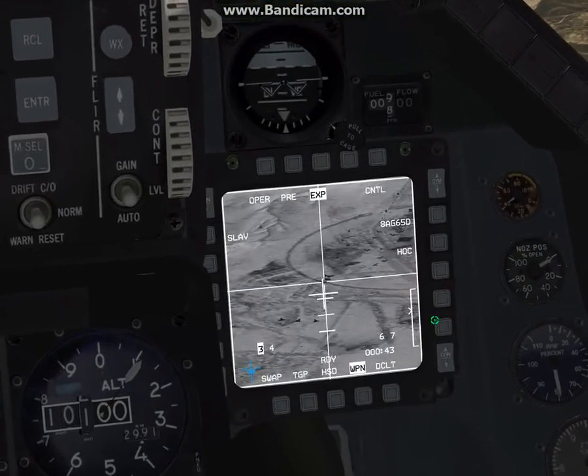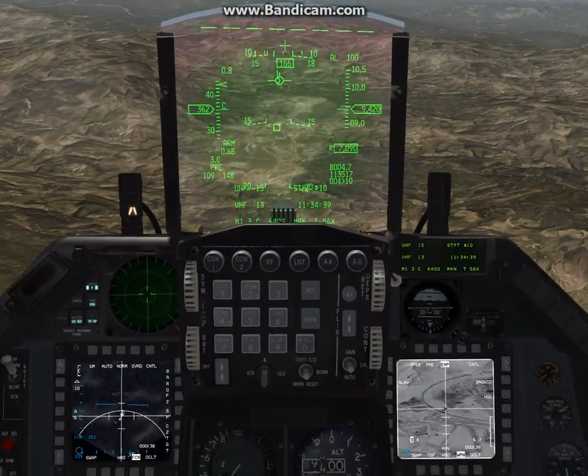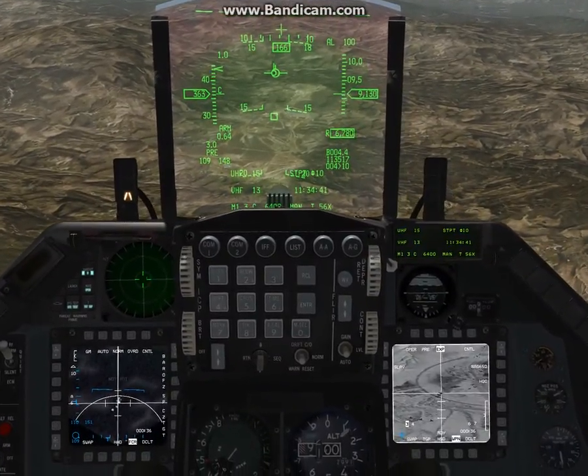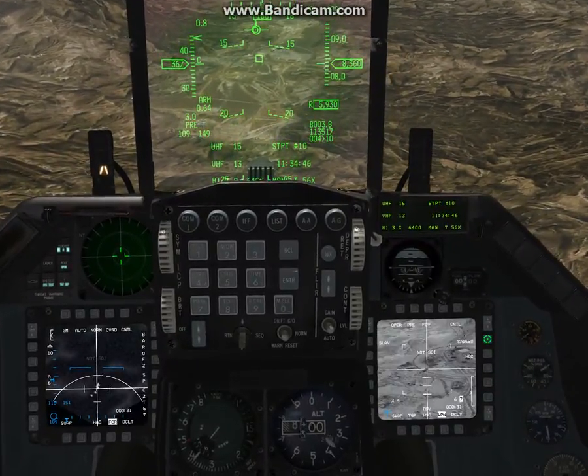You can see here the weapon engagement zone — well within that. So we'll start at station 10, and another thing you can do is if you nose wheel steer, you can uncage all of these at the same time.